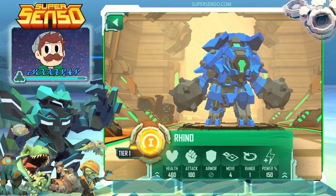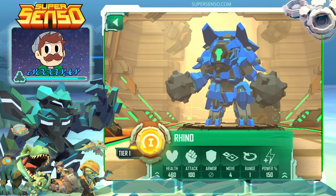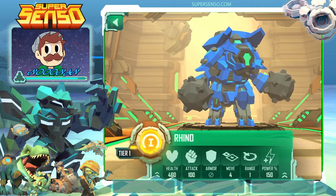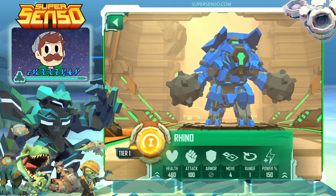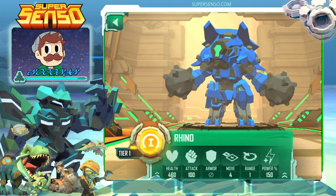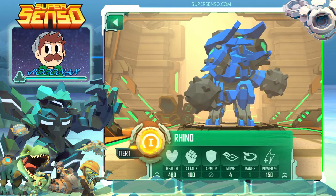Hopping right into it, the Rhino is a very well-rounded Senso. He has a pretty decent health and a pretty high base attack. What makes him very interesting is his passive ability, which allows him to approach units, attack them, and push them back one space, making him very hard to deal with and a pretty good counter to other Sensos as well.